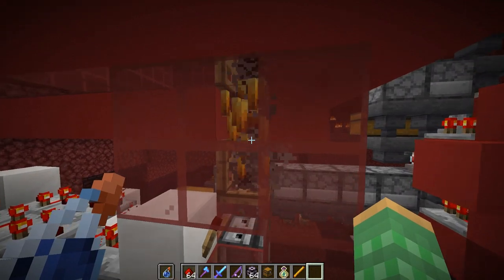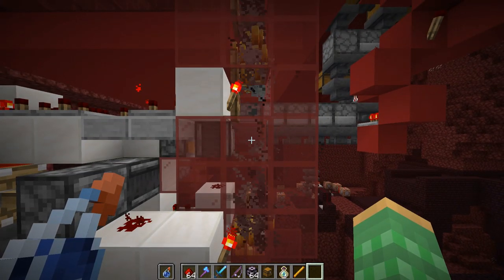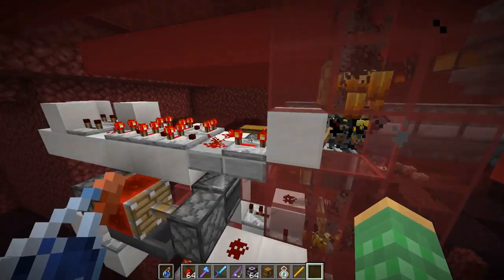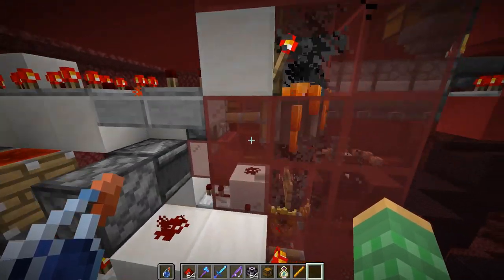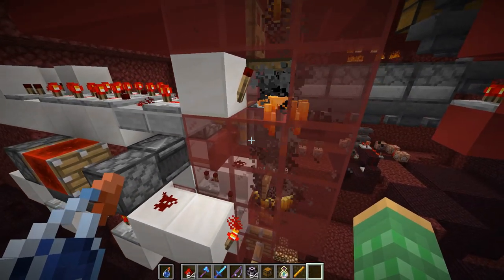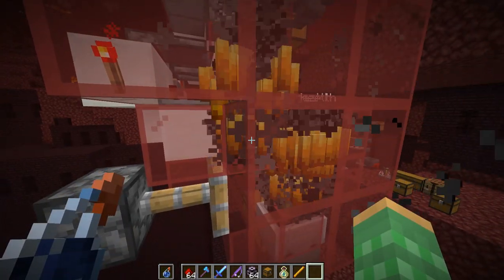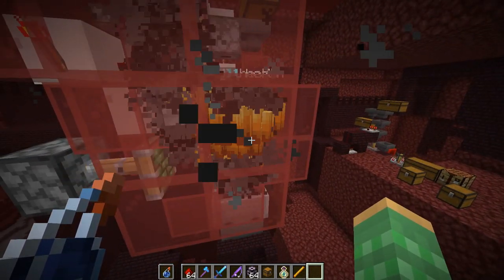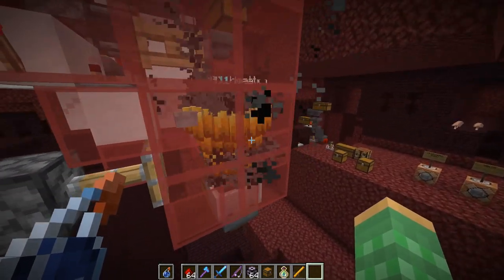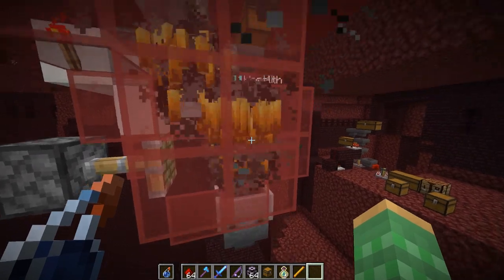Once they fall down the hole they're held in a chamber, and when their time is ready they fall further down into a crushing system. There's a clock that allows them to be crushed at a very precise time, keeping them at exactly one heart. Once released they fall downward into a holding chamber and get pushed over with the rest of the blazes. This avoids max cramming — since 1.9, too many mobs in the same area take damage, and at one heart they could easily kill themselves from entity cramming.